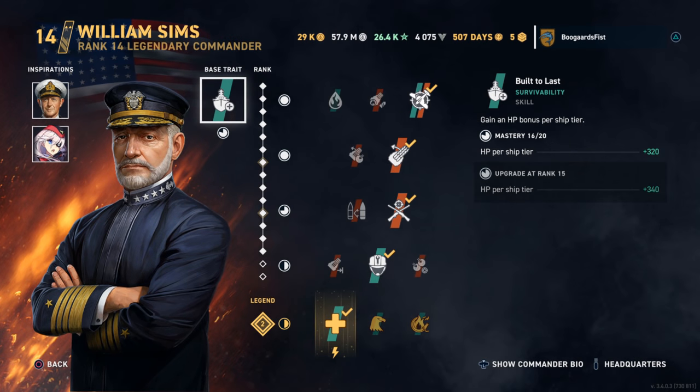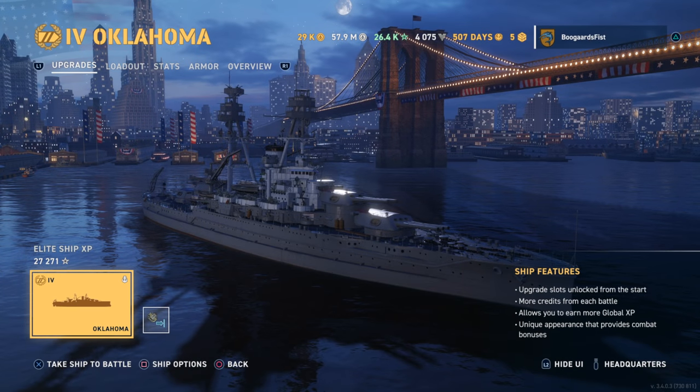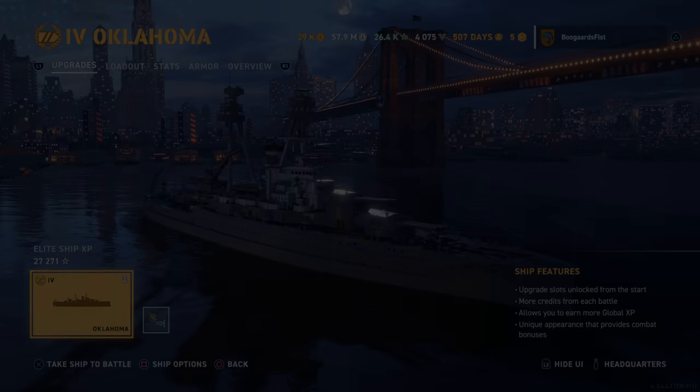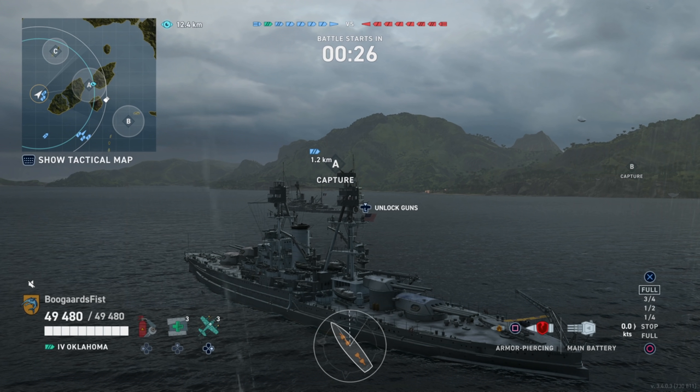Hey guys, people here today. I got another game in the Oklahoma for you. This time we have the offensive commander Sims, and it's going to be more of a defensive game as opposed to last time when we saw Lee — the more defensive commander — play more offensively. This one we're going to be focusing on how to deal with destroyers as a battleship player, along with some good ideas about battleship positioning.